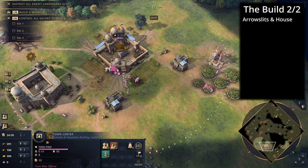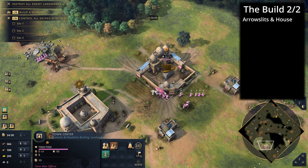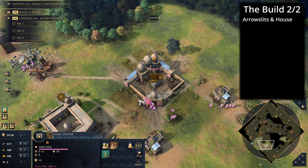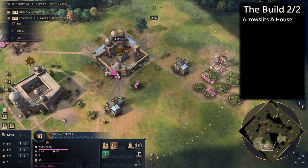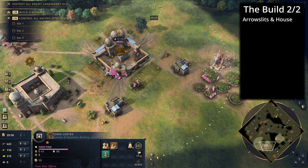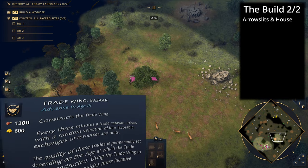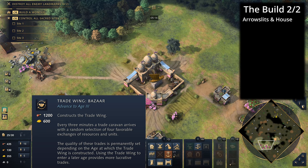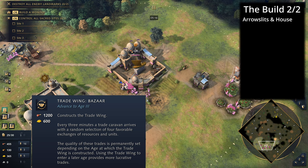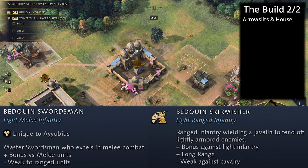From there it's a waiting game — scout your opponent and constantly rally to food. Arrow slits are now queued up. When you go to castle age, you want to go up with the trade wing and the bazaar upgrade so you can get some favorable trades. Ideally you can get access to bedouin skirmishers or bedouin swordsmen, but in any case you're going to get double stable camel lancers.